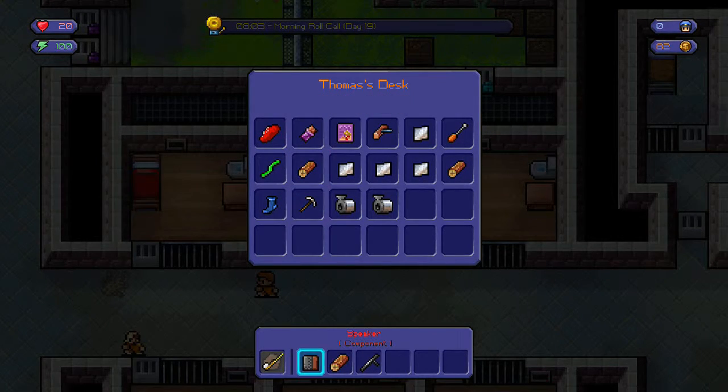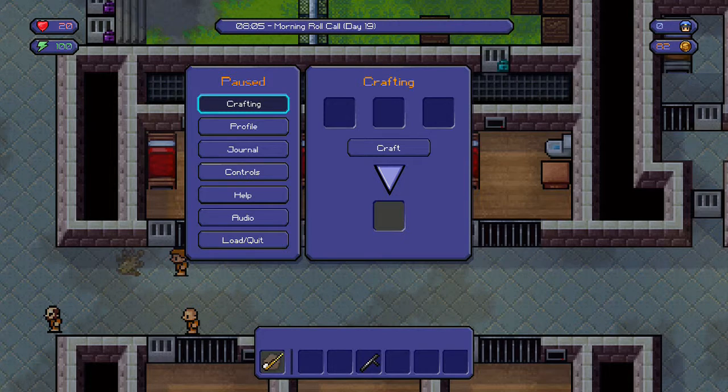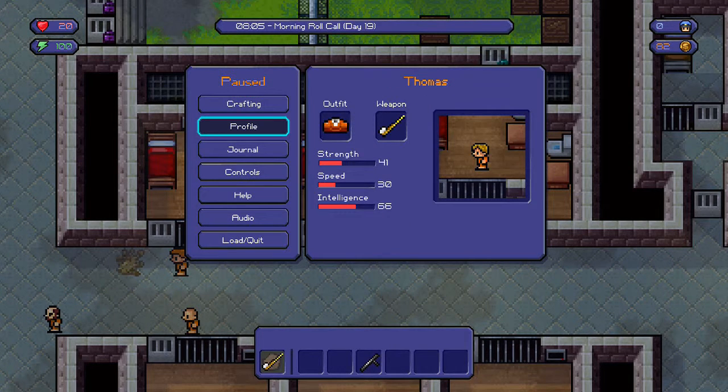The first thing you want to do is obviously be quite strong so you can have a lot of health. I'm at 41 strength — you probably want to be 50 or 60 if you really want to do this guaranteed first time. Then you'll need a decent weapon: a baton, nunchucks, a whip — anything like that will do.